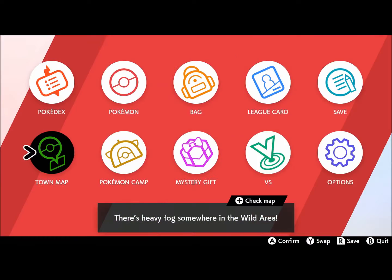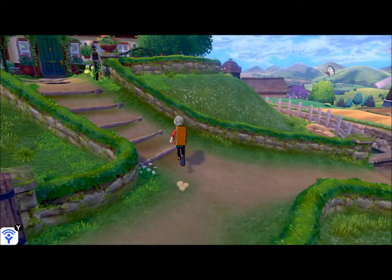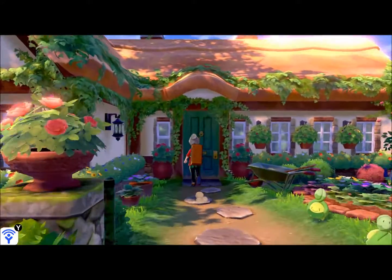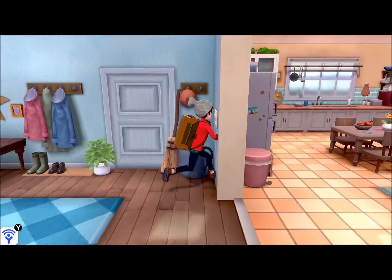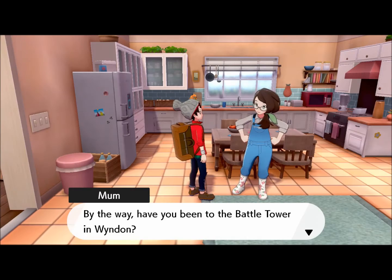In order for you to be able to get Charmander, you'll need to make sure that you beat Leon in the Pokemon League first. After that, you'll return home automatically. If you head over to Hop and Leon's house and go inside, in Leon's bedroom there's a Pokeball with Charmander in it.